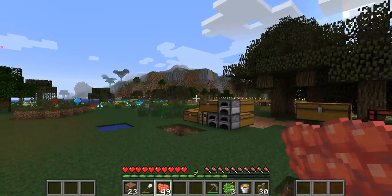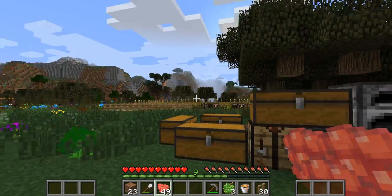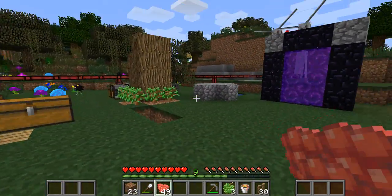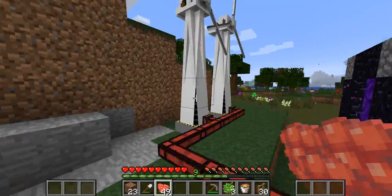I want to make a fishery because I do like eating these raspberries right here — they're really nice. I get a ton of them, I think I have about 900 over there. But I want to have a good source of food that gives me like 4 hunger, so I want to make a fishery that's a fully automatic machine.